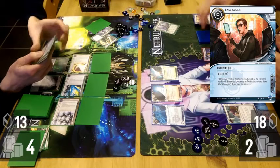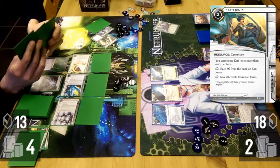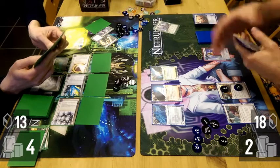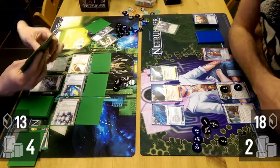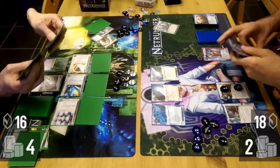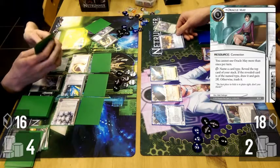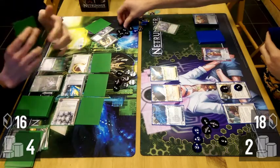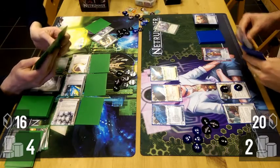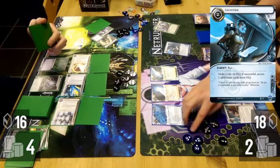There's a sense that even though Blue Sun is winning, Andromeda has slightly the upper hand — the credits are ticking over nicely. I can access that remote probably whenever I want, pending the Ash. But the agendas are going to be hard to find, and James can be quite happy to just turtle for a bit — he's presumably hiding an agenda on Glenn Station, so there won't be too many agendas left to hit.